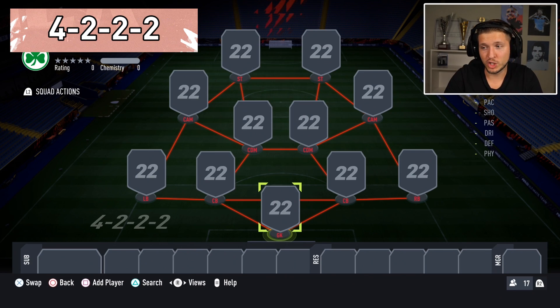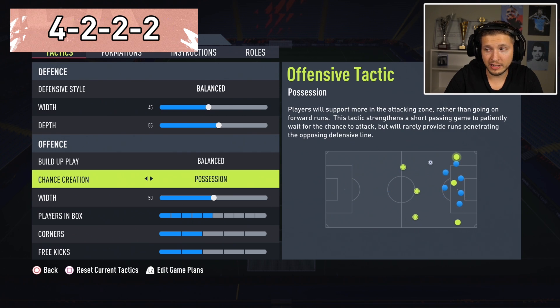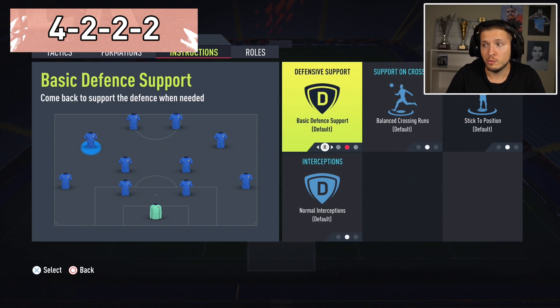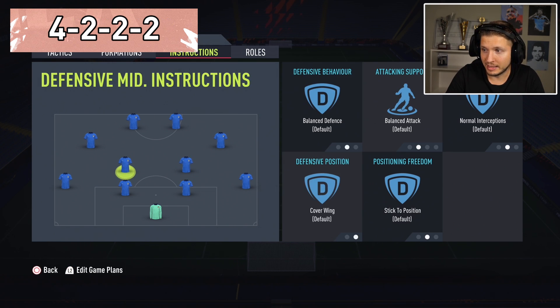Then we have the extremely compact 4-2-2, which is so good defensively and always has options up front with players staying close together. These CAMs offer a great connection between midfield and strikers. I found the best approach is possession — just keep the ball all the time, tire the opponent out, make them impatient, then find the pass into the box. You can use this in the exact same way with the 4-2-1 — almost identical; the only difference is one CAM more instead of two strikers. Both the 4-2-2 and 4-2-1 are always going to be great.